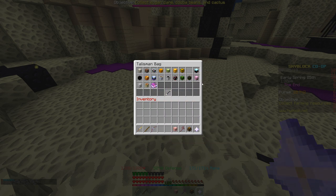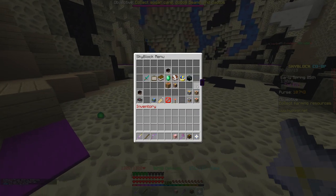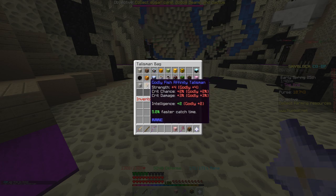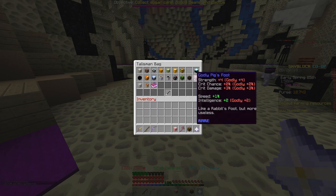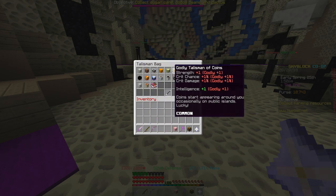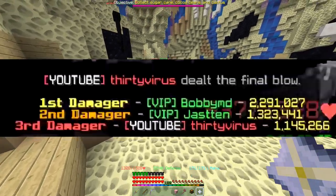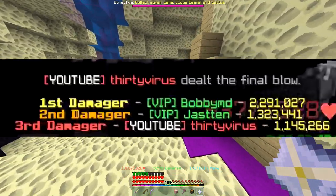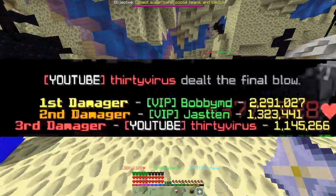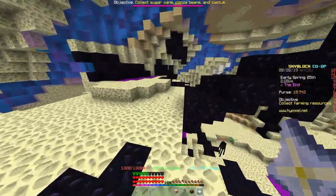Obtaining all these talismans is going to be tough — I'll leave a link to a spreadsheet guide in the description below. Try and get both the Experience Artifact and the Ender Artifact, and have as many rare talismans as you can. Ideally you shouldn't have any common talismans — this whole bag should be uncommon and above. I haven't finished mine, which is why I'm not doing crazy damage, but I'm still getting over a million in dragon fights, meaning I more often than not place in the top three.